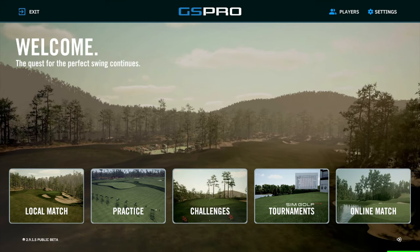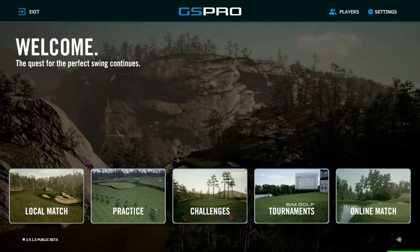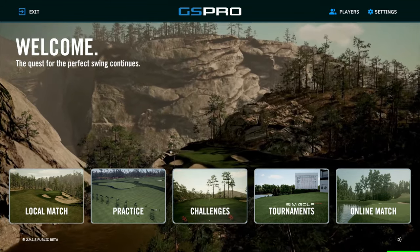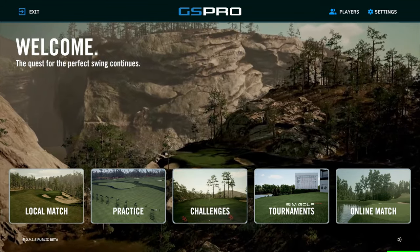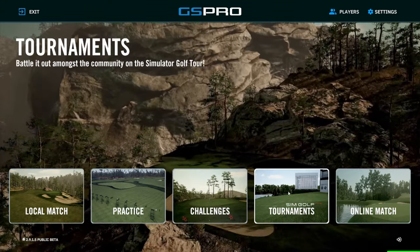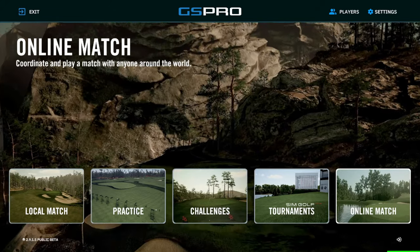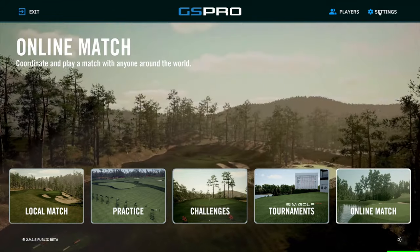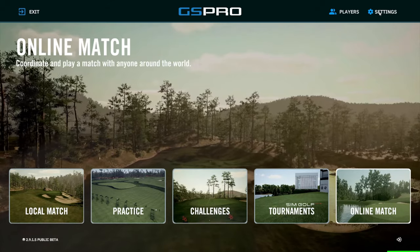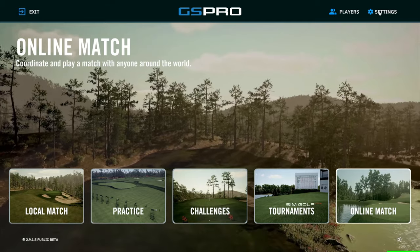You're going to notice a lot of these things are the same, but they've added a few things on the dashboard. You've got some previews of holes in the background. You've got local match, practice, challenges, tournaments, and online match. So the first thing I'm going to do is go over to settings — I'm doing this for the first time now, I've only seen one other video showing how to go through these settings and these different areas.